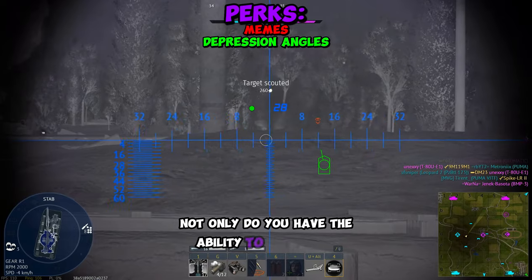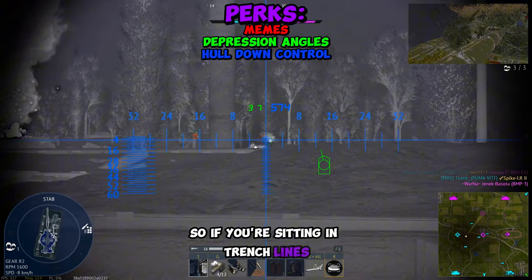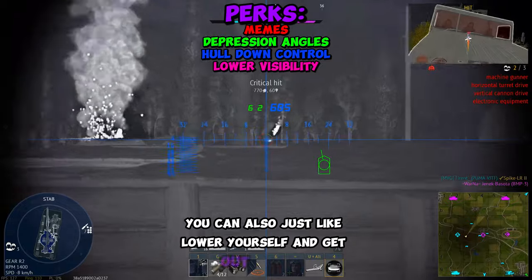Not only do you have the ability to go left, right, forward, and backwards, but you can also go up and down. So if you're sitting in trench lines, it'll allow you to see over better. Or if you're starting to take enemy fire, you can also just lower yourself and get out of there.